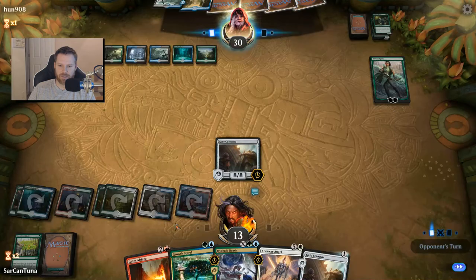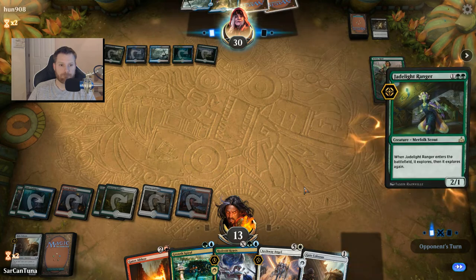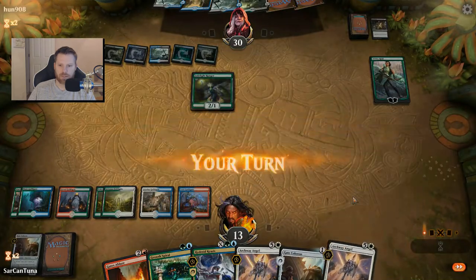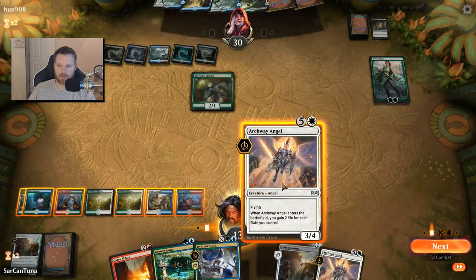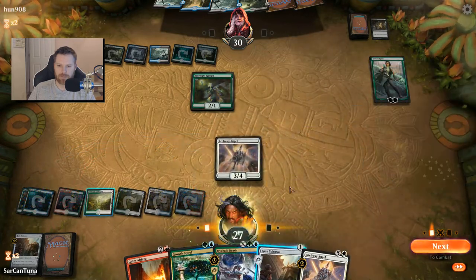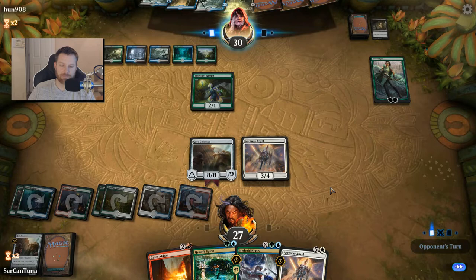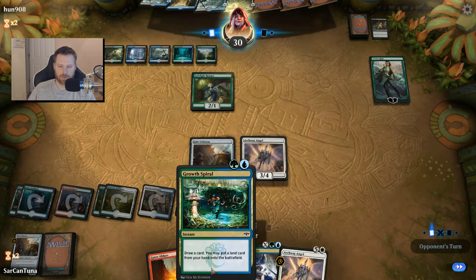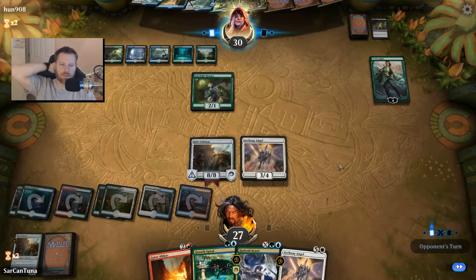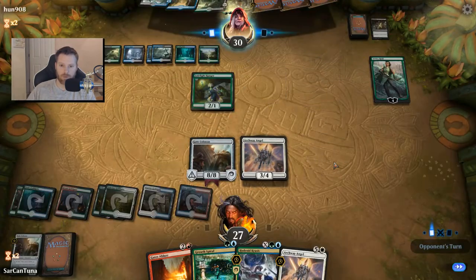The Colossus could die to Gates Ablaze — but actually I would be able to replay it, right? He's drawn through a ton of land, which is quite terrific for us. I'll go ahead and play Archway Angel to gain some life, then drop a Colossus. He could kill this Colossus but I'm not super worried. I can Growth Spiral and draw a card. Gates Ablaze — I've got a board wipe waiting to happen. Even if he plays a Walker, I'm going to freely wipe this board all I want.